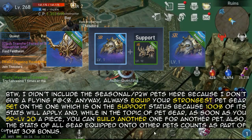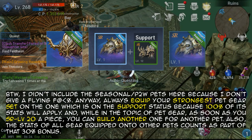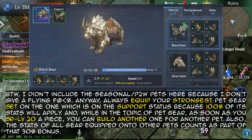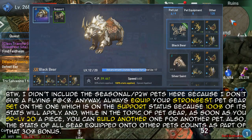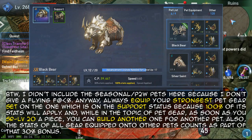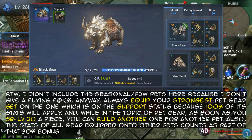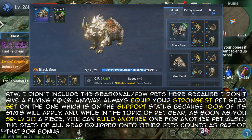By the way, I didn't include the seasonal slash pay-to-win pets here because I don't give a flying freak. Anyway, always equip your strongest pet gear set on the one which is on the support status, because 100% of its stats will apply. While on the topic of pet gear, as soon as gear sets are level 20 apiece, you can build another one for another pet. Also, the stats of all gear equipped onto other pets counts as part of that 30% bonus.